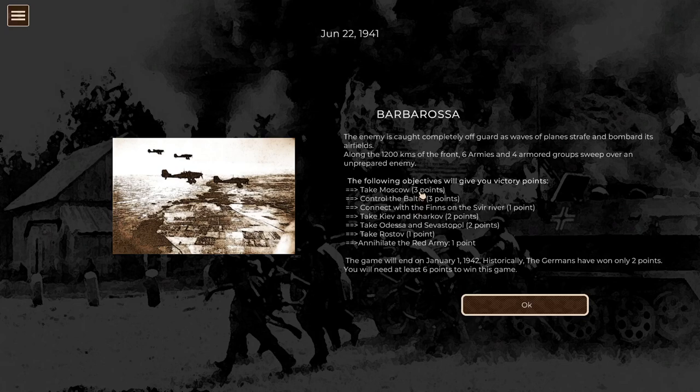Historically, we need six points to win the game. So basically, if we take Moscow, we'll win - but that's very difficult to do. If we take Leningrad and control the Baltic, that'll get us halfway there. What I've been able to do in the past is to get to the Sphere River, take Kiev and Kharkov, take Rostov. That's usually gotten me to four points, and I think I might have annihilated the Red Army in one of those and gotten to five. I've never gotten to six.